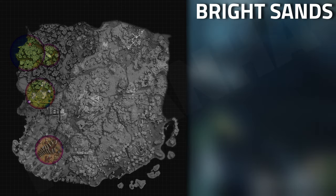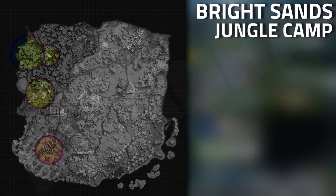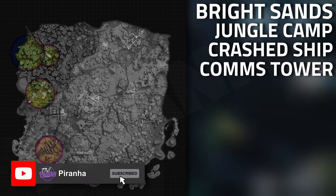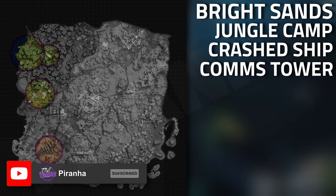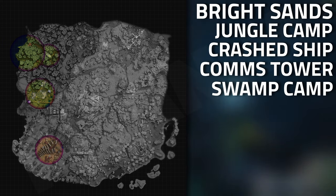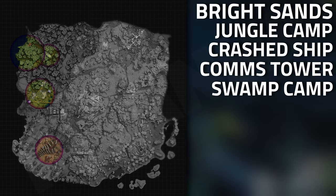When it comes to finding this item, starting with Bright Sands, it spawns at the jungle area — quite commonly at the jungle camp — as well as the crash ship. The comms tower does seem to be the best location in Bright Sands to get this item, and it also has a few spawns down at the swamp inside of the Skeleton Key.